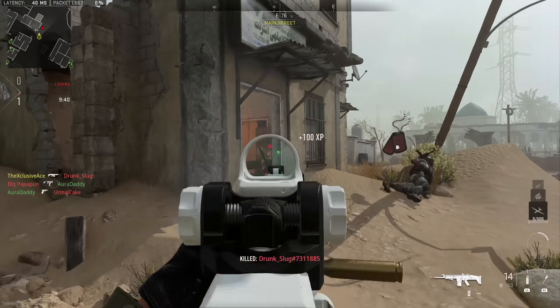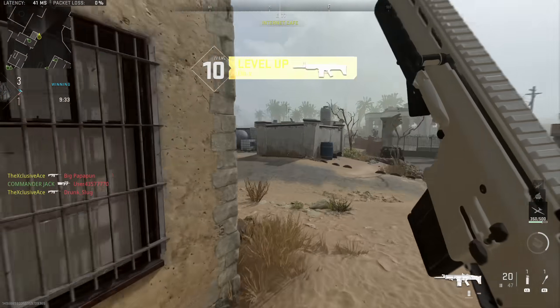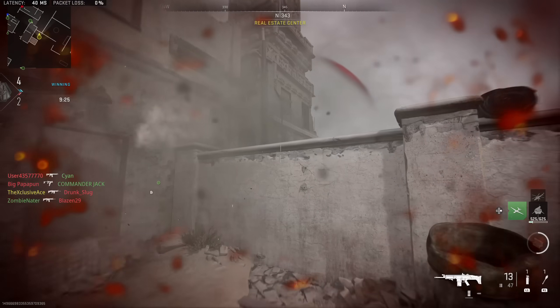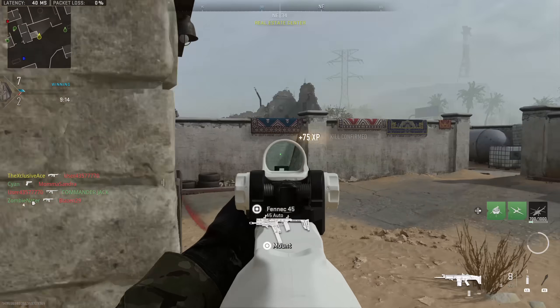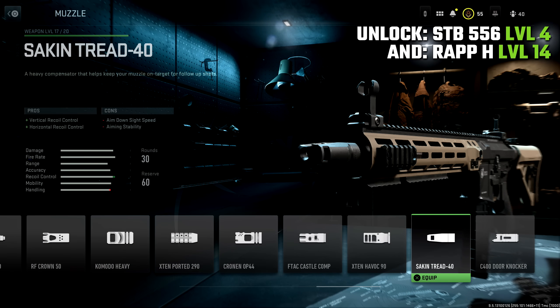There's another type of muzzle attachment I'd highly recommend unlocking for versatility with your class setups — one that helps with both vertical and horizontal recoil control, but with vertical prioritized over horizontal. So many guns in this game benefit more from vertical recoil control, and the one that covers the vast majority of guns is the Sakin Tread 40. Interestingly, there appear to be two different versions with the exact same name and stats that just apply to different guns: for some guns you unlock it by getting the STB 556 up to level 4, and for others by getting the Wrap H up to level 14.